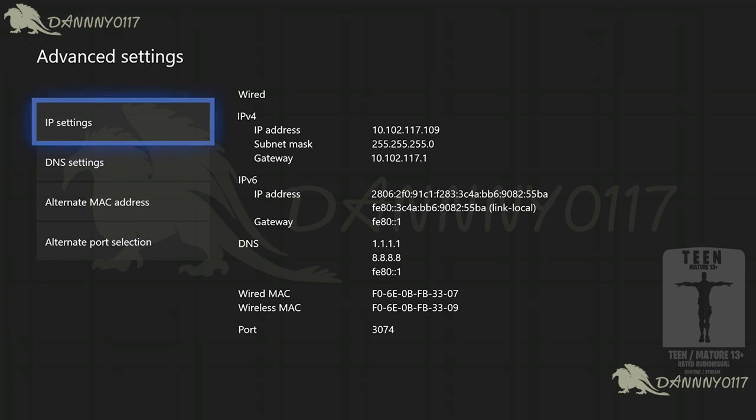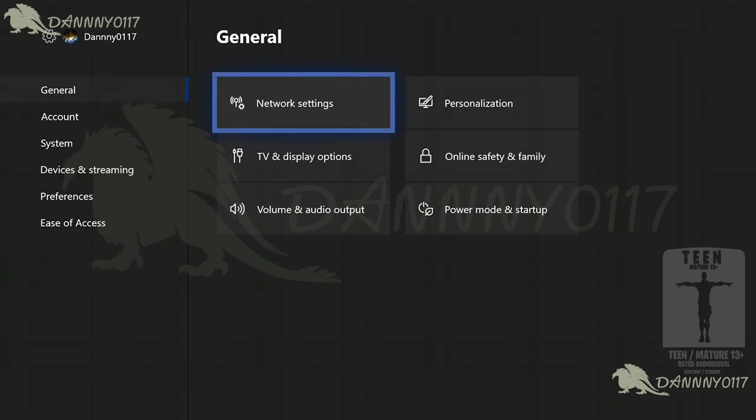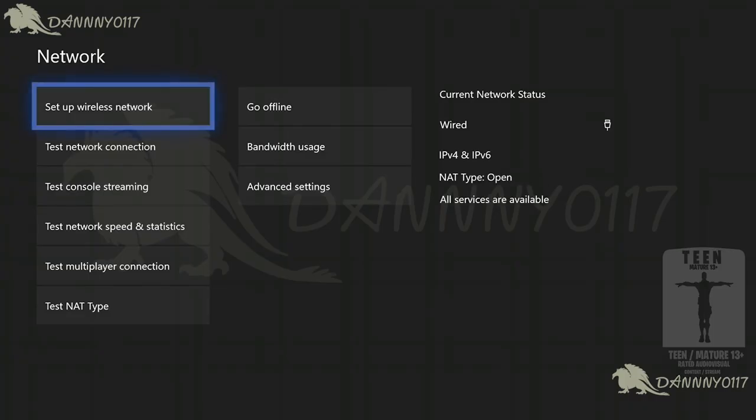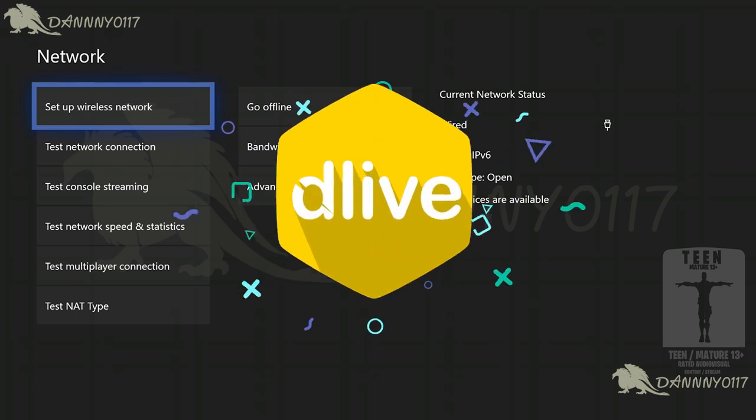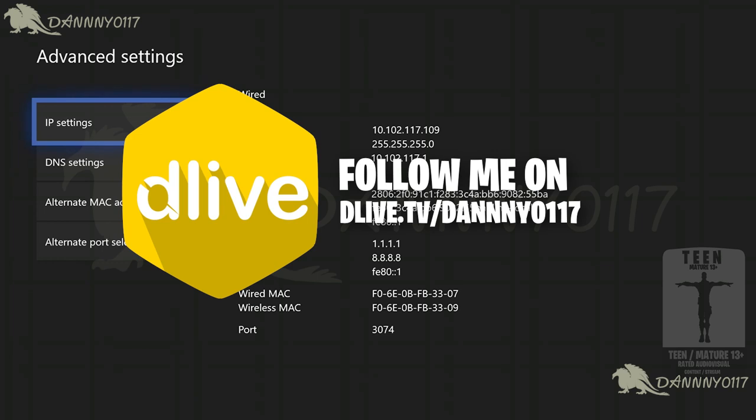If you need to, go to Settings again — press your Xbox button on your controller — and then click Restart Console. That should apply all the settings, just in case. You should now have everything set up, and your DNS will be way faster, so yeah, it will just work.